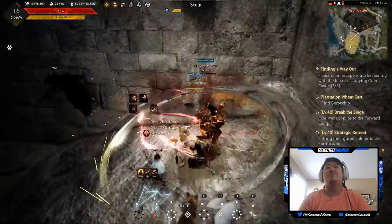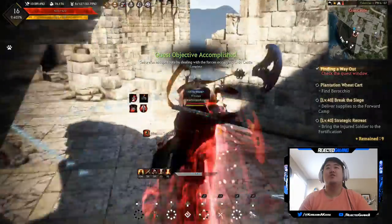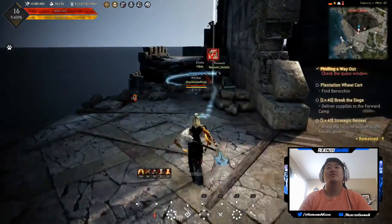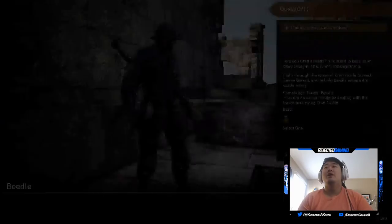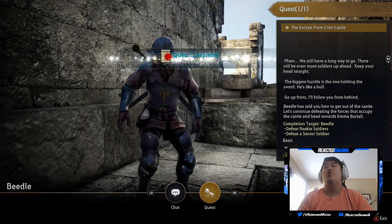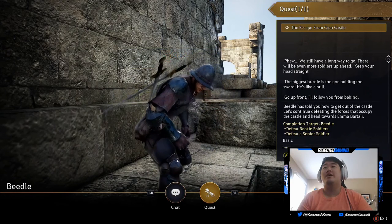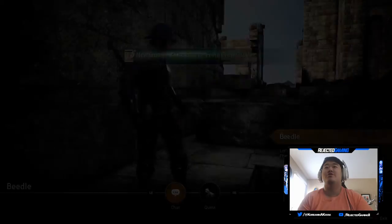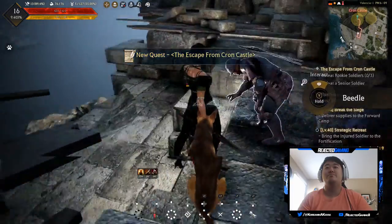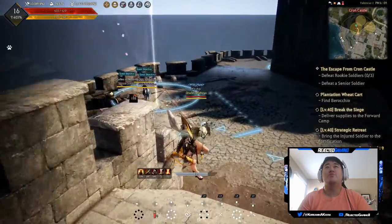I do have enough knowledge on the scouts. All right, Beetle — oh gosh, don't Nimbus Stride off the edge, that would just be so tragic. All right, Beetle: 'Are you tired already? You need to keep your head straight, this is only the beginning. We still have a long way to go — there will be even more soldiers up ahead. The biggest hurdle is the one holding the sword, he's like a bull. Go up front, I'll follow you from behind.' Beetle, you're such a coward.